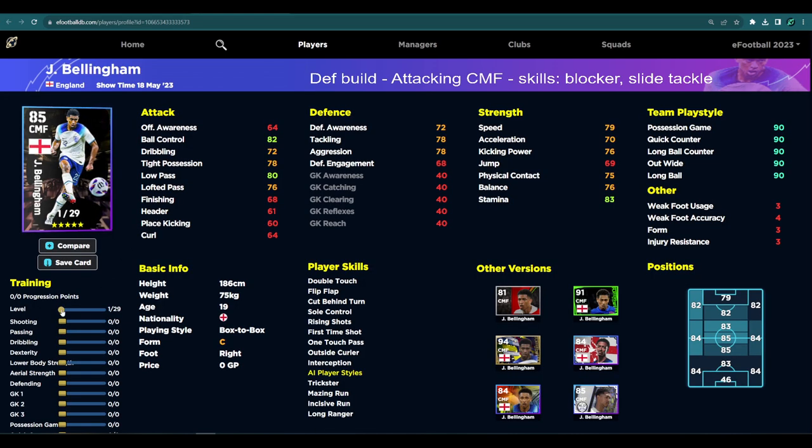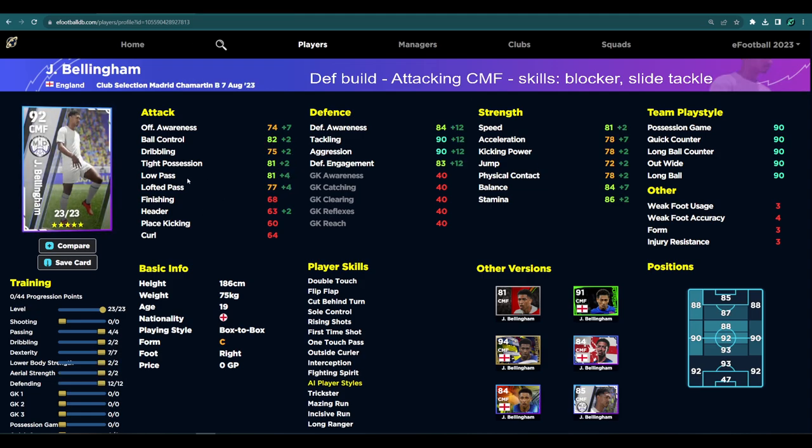The showtime version of Bellingham is obviously a far superior card, but you can still get a lot out of this one. The main issue you'll run into is acceleration, so if you've spun for this card it is a really good CMF but I'd definitely play him as a defensive build. This is the attacking CMF version and this is the defensive version with blocker, interception, and fighting spirit - if you can throw a blocker on him that's it for me. I'll be back with Alaba soon - until next time, peace, don't forget to subscribe.